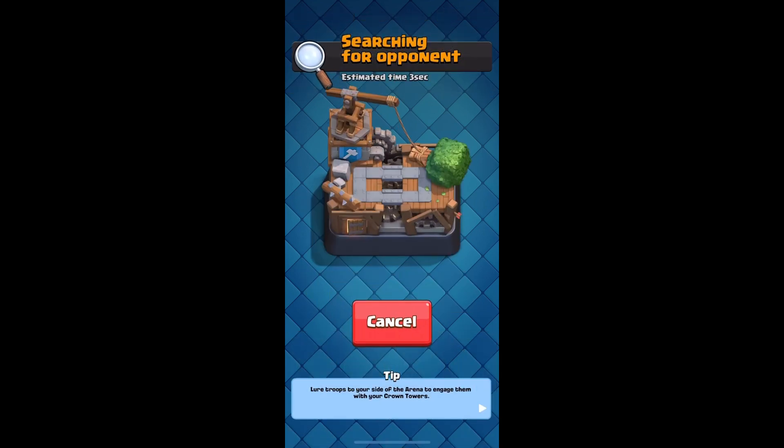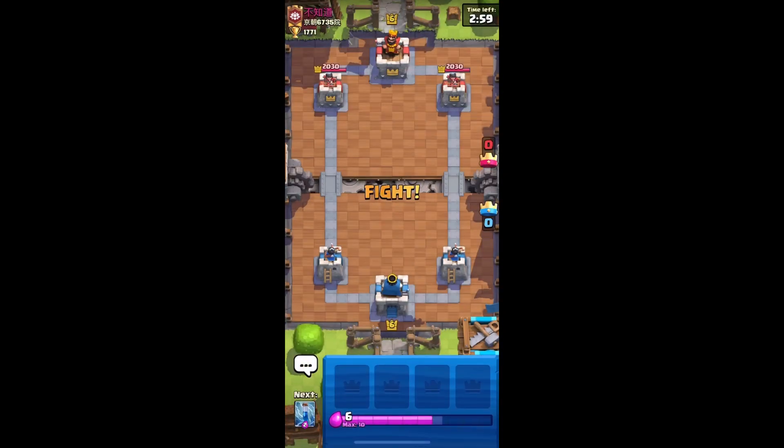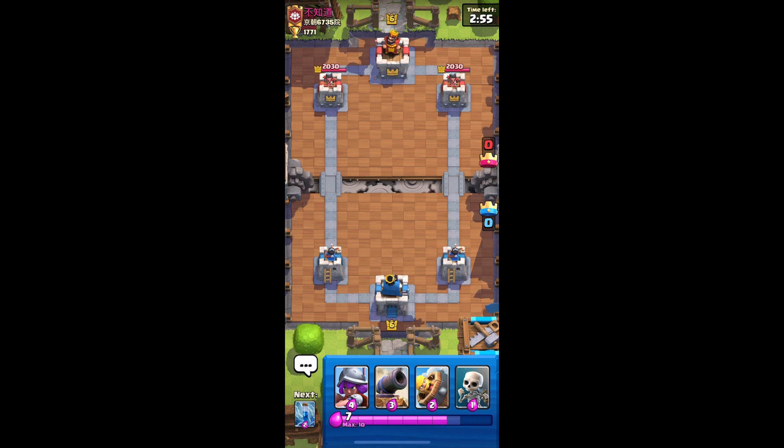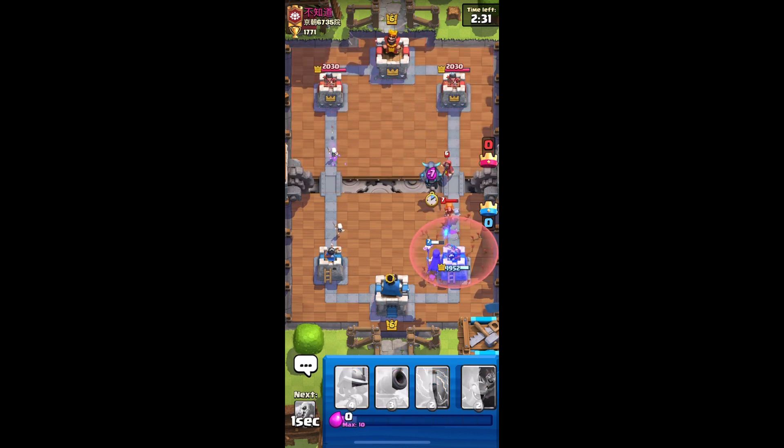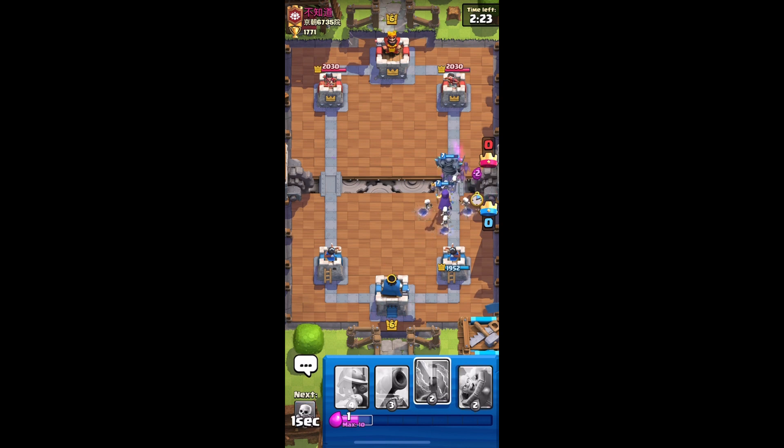Let's get into another game. Facing against another level six — cool. Start off barbarian barrel, the goblin barrel — hey, both barrels! Split skeletons. Let's put witch — I know he has a wizard, but I'm gonna kill it with my PEKKA so it should be fine. Let's put our PEKKA here. It kills the valkyrie, kills the wizard. Let's put bats, I'm ready to zap his skeleton army.